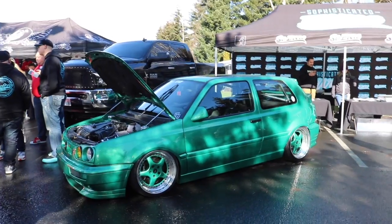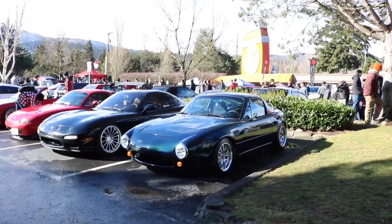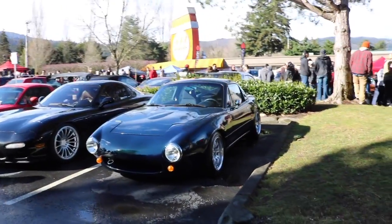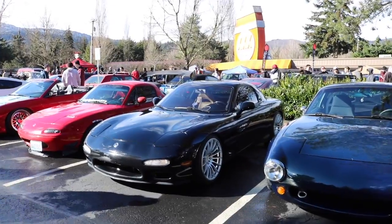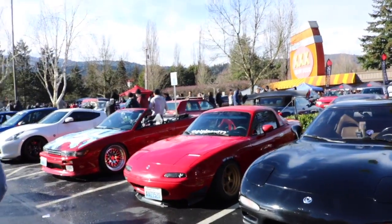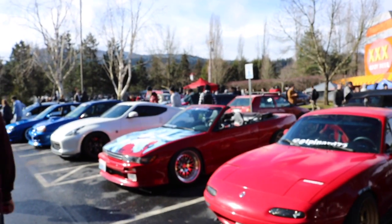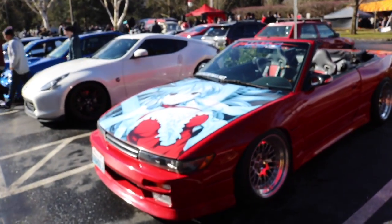Look at this Volkswagen — that's crazy too. What's this — a Miata but with a different front bumper? It is. And there's Andrew's car. RX7, Miata, and there's an S13 with some crazy animated girl on the hood.